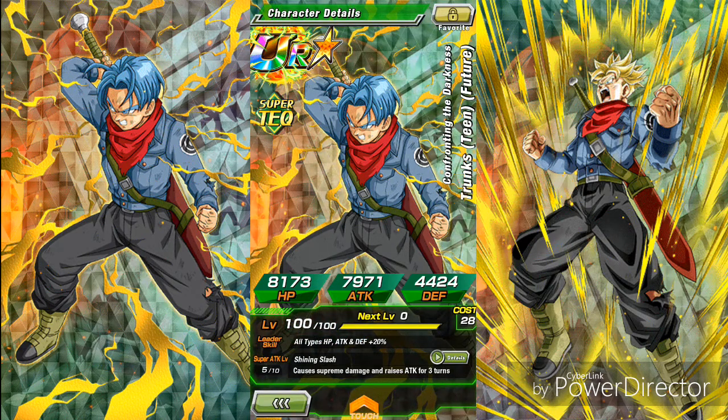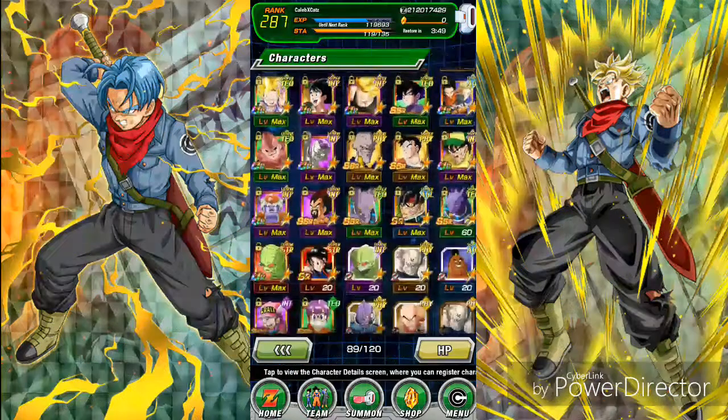The Trunks cards you need — using them at SR gives a five percent chance to raise the super attack level. You're supposed to see 'awakens' when it works. Awakening the Trunks to SSR gives you a fifty percent chance instead.